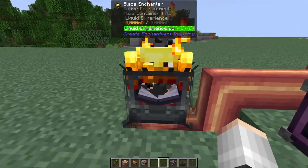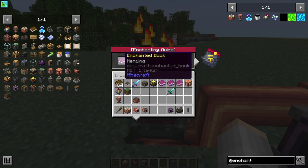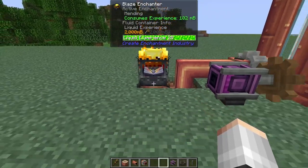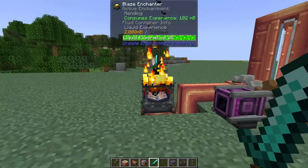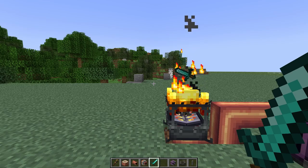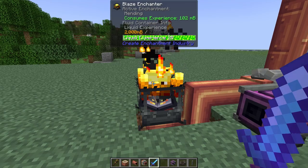If we hold down shift and right click it's going to open up its interface. In here is where you're going to put your enchanted book - this is the book you want to apply to your item. Mending is probably going to be the most obvious one we'll want to add to a lot of tools. So now we've got ourselves a mending blaze enchanter. We can go ahead and right click our diamond sword onto here, it takes a few moments, makes a couple of cool sounds, and it pops off.